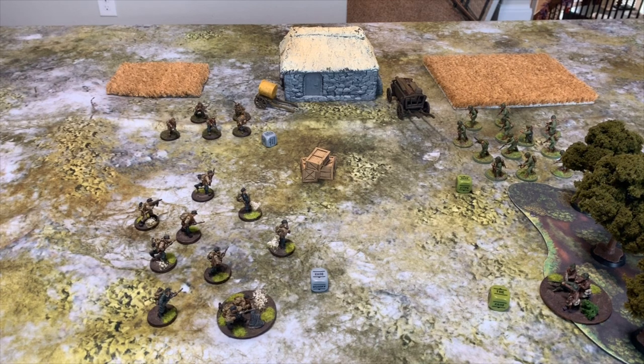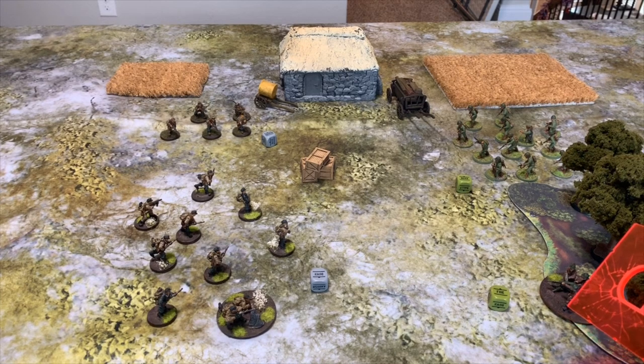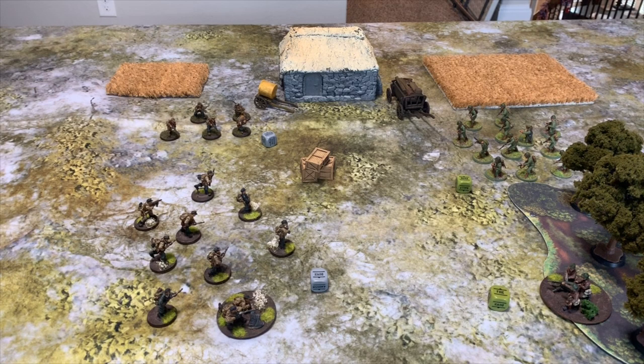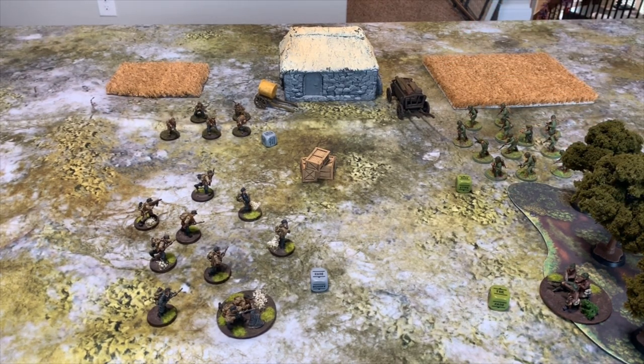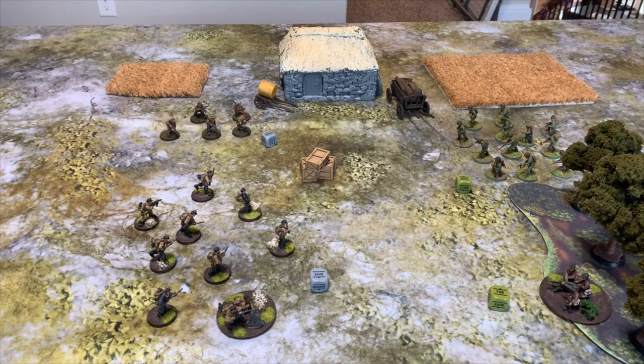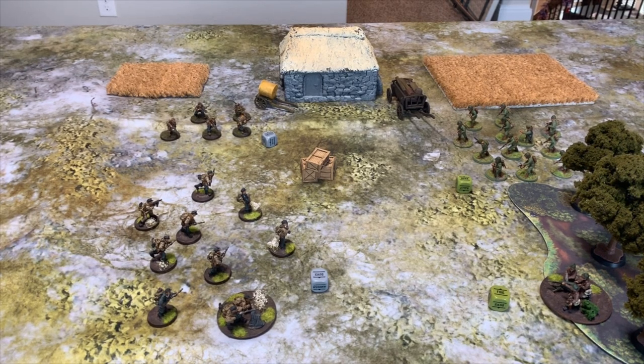The core mechanics of Bolt Action revolve around the order dice. Order dice are generated by each unit entry. As you see here, you have a French MMG team producing one order die, a French Forces of the Interior producing one, and two German units each producing one. You and your opponent take all the order dice produced — Easy Army or similar apps generally tell you the amount — put them in a bag, shake it up, and the game begins with the first pull.